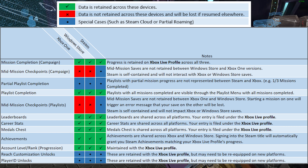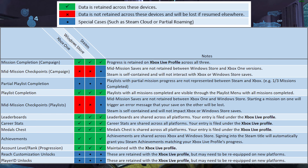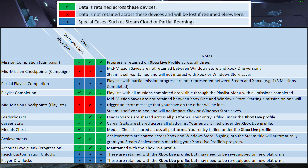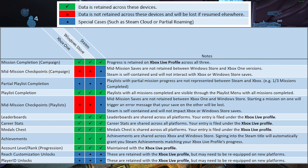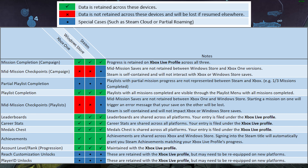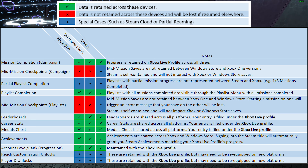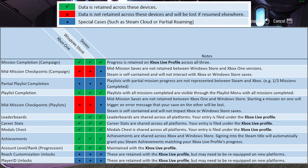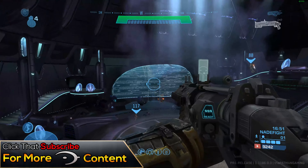There's a diagram on screen showing how cross-progression works across PC and console. Mission completion will carry over from Xbox to PC, but mid-mission checkpoints will not transfer — it will start you from the beginning of the mission. For achievement hunters, achievements will carry over through all three versions of the game. Your account level, rank progression, leaderboards, and stats will all carry over as well. The diagram has all the details if you want to pause and take a look.